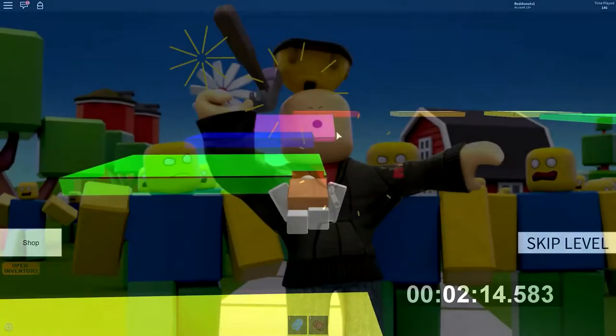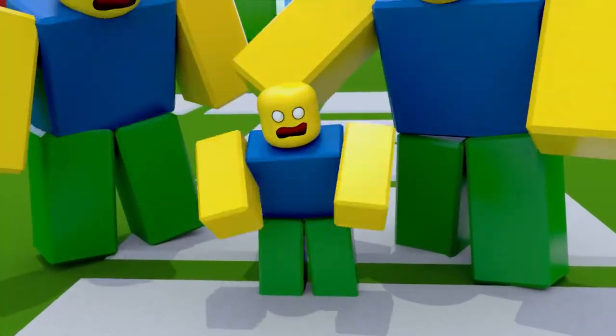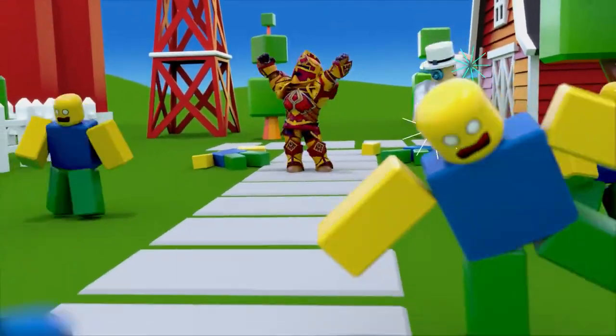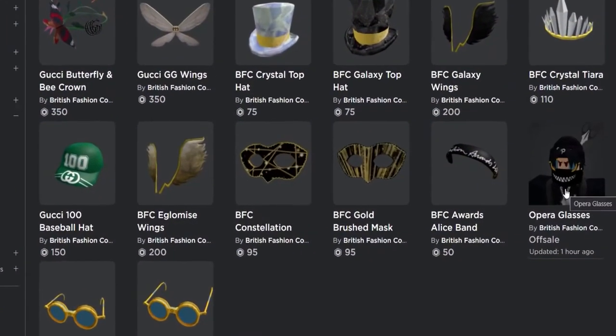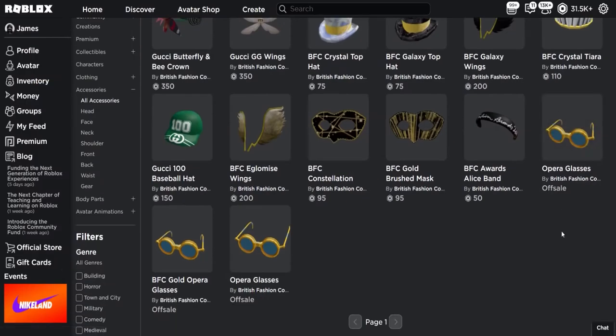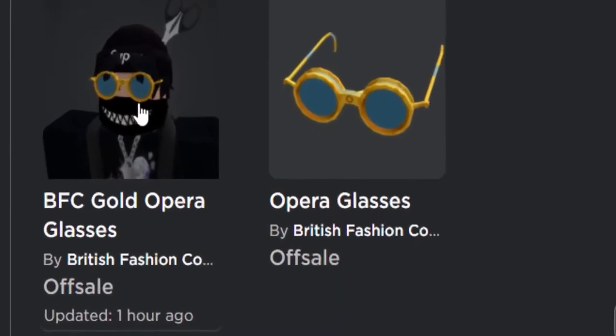We've got all the recently released free clothing and avatar items listed below. Some of these will only be available for a limited time, so make sure to grab them before they're gone. BFC Gold Opera Glasses — get the BFC Gold Opera Glasses for your avatar for free by completing the quests in the Fashion Awards 2021 experience. You can check out this video to see how to complete the tasks.